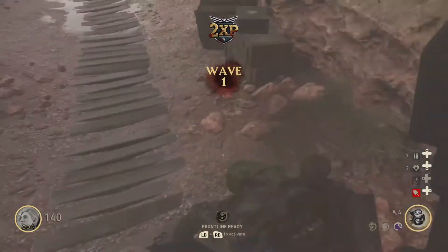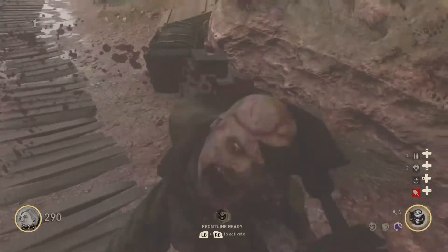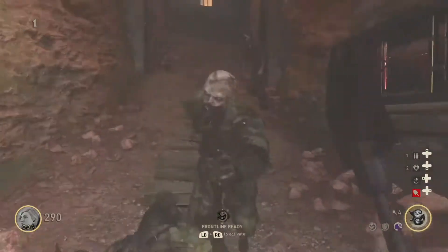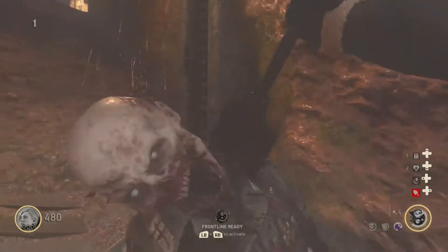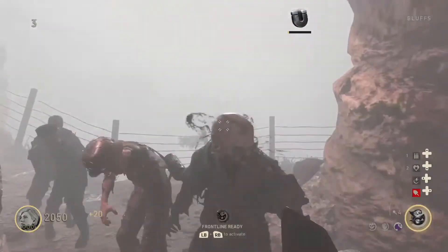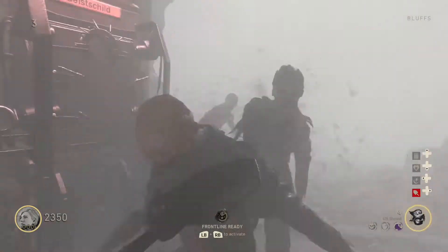Once you get through, accumulate more points so you can get the second door. After the second door you'll need even more points to get the third door. Now you may be thinking, let me go from the outside and get the door there — that's an extra thousand points, don't waste your points like that. Do the door to your left; hit that one up for 1500, but that door leads you straight to the power.